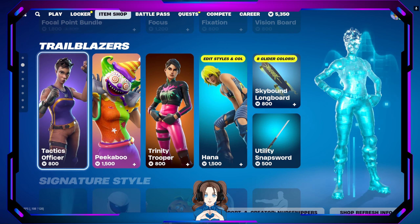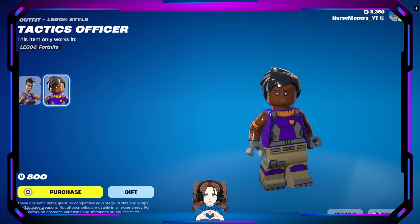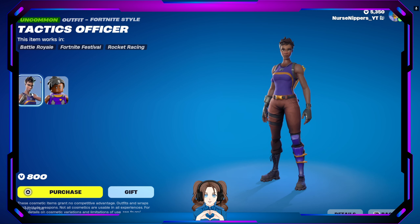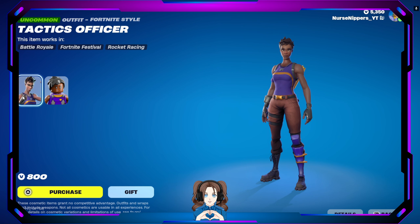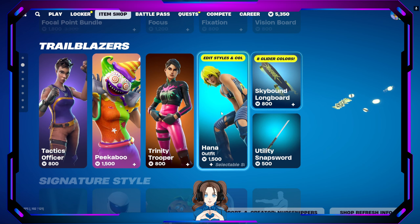We also have the Tactics Officer. Here's her little Lego version, which oddly enough, even though they didn't give her any love, looks pretty much like her — because she's pretty plain Jane. The only thing different is the gold swooping, which now just swoops up around her neck. So it's not horrible.